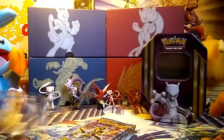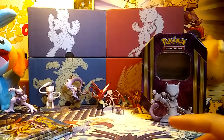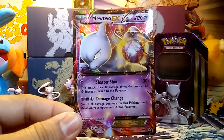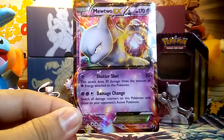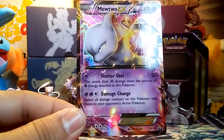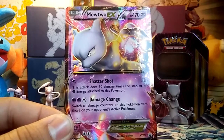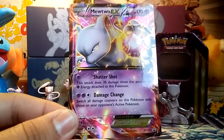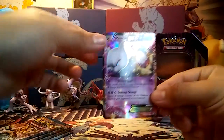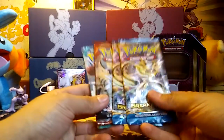Really nice. With Breakthrough I was honestly getting really annoyed with how much Mewtwo there was, but this one just really stands out to me guys. Look at this amazing card. We have the move Shattershot that does 30 damage times the amount of Psychic Energy attached to this Pokemon. We also have Damage Change — switch all damage counters on this Pokemon with those of your opponent's active Pokemon. That could be really useful. I don't play the online TCG but I'm sure someone can find a way to use that.